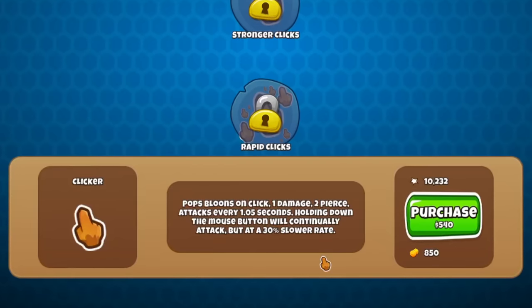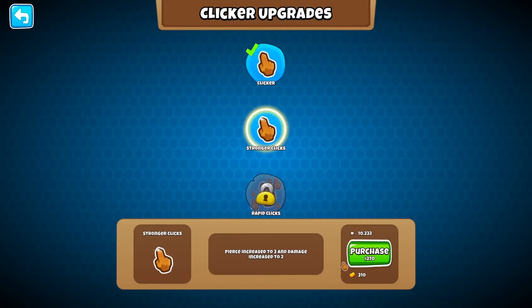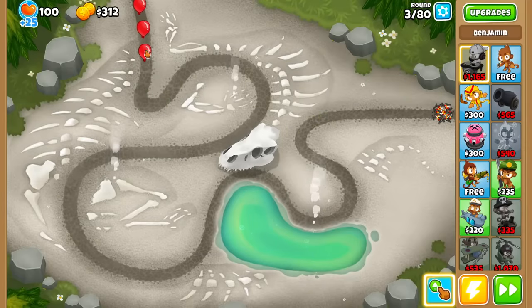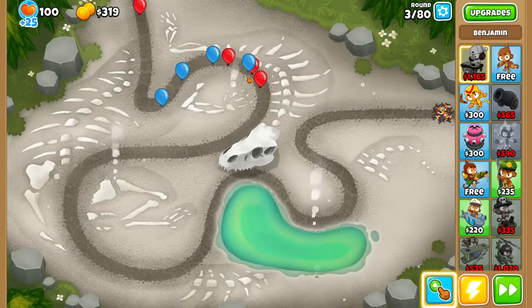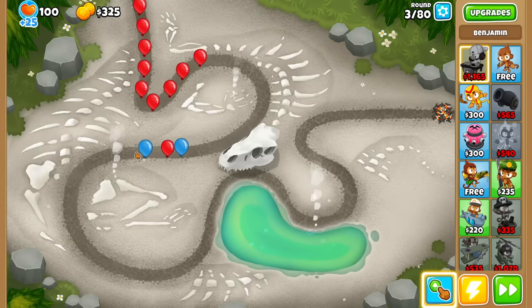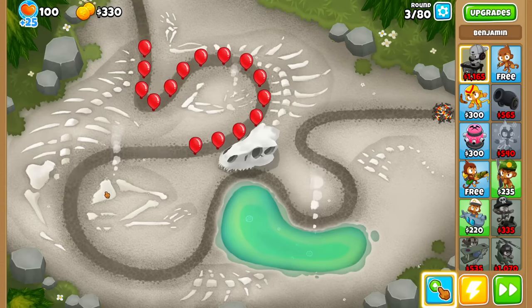More importantly, holding down the mouse button will continuously attack, but at a 30% slower rate. I quite like that addition because it definitely does seem like it'd be pretty annoying if I had to spam click come late game. I think once we get to higher tiers that allow us to click at a rapid rate, it might just be better to hold it down for sanity's sake.